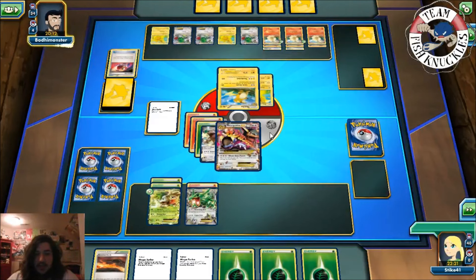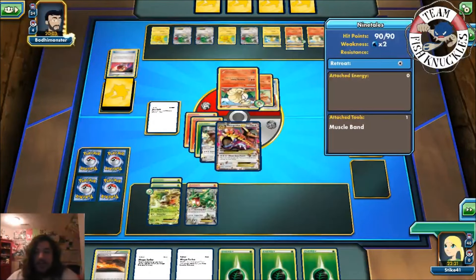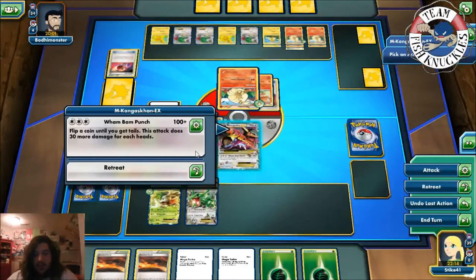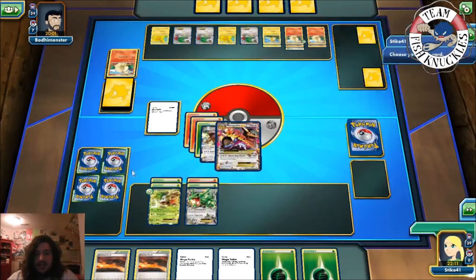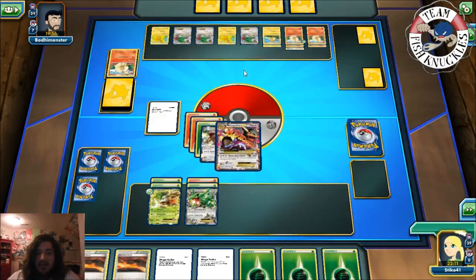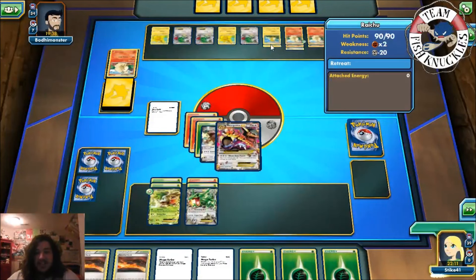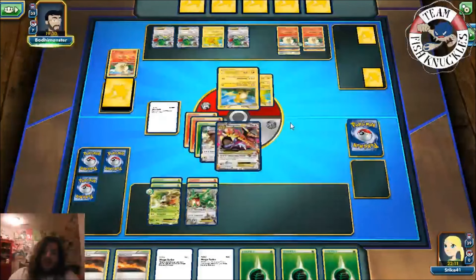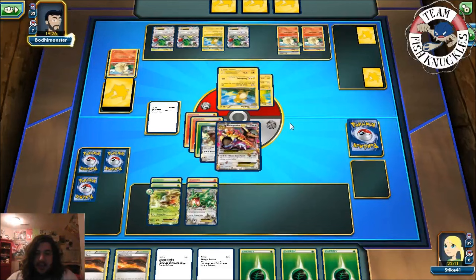He's doing 240 which will knock out our Mega Kangaskhan — but Nine Tails comes to the Active spot and he passes. We attach a Grass energy to Rayquaza and Wham Bam Punch for the knockout — 130, take that Nine Tails! Draw a prize card. If only we played Lysandre we'd have a better chance. His Raichu has free retreat; if he can't draw a DCE he'll retreat. Raichu comes up — Sycamore, does he have a DCE?